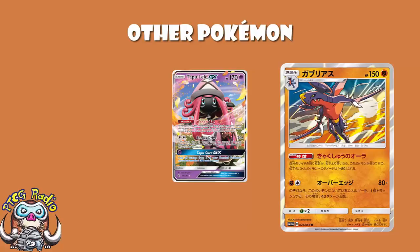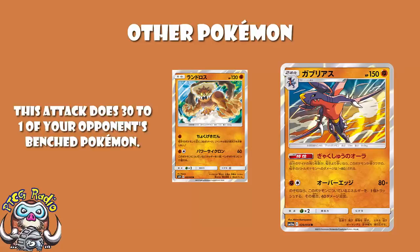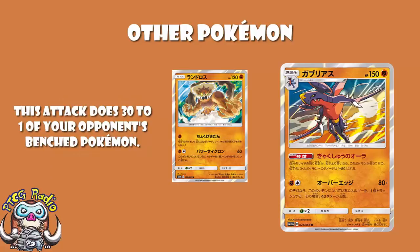We see a single copy of Landorus — that new Landorus that people weren't particularly kind to. But one Fighting Energy does 30 damage to one of your opponent's Bench. The two-Energy attack does 60 and moves Energy to one of your Bench, but if you've got two Energy on you'd probably rather be attacking with Garchomp. No, that one Fighting Energy doing 30 damage to the Bench is what matters. You don't have great ways to hit the Bench in this deck, and this does that rather nicely.